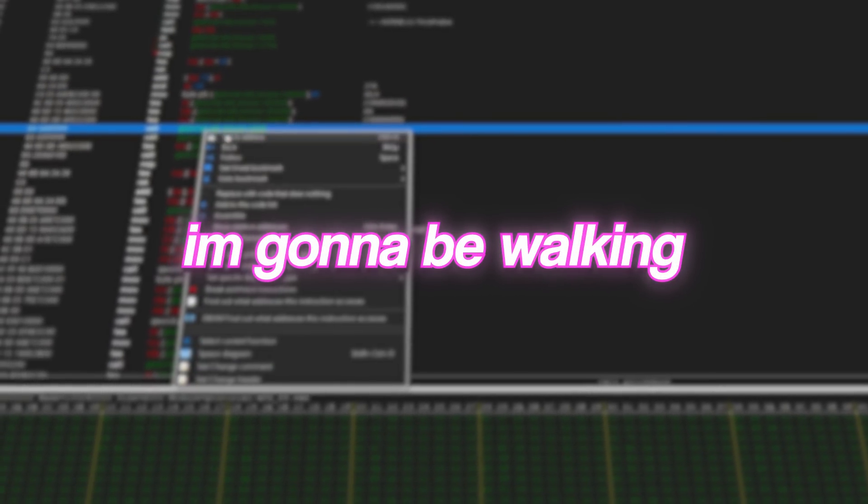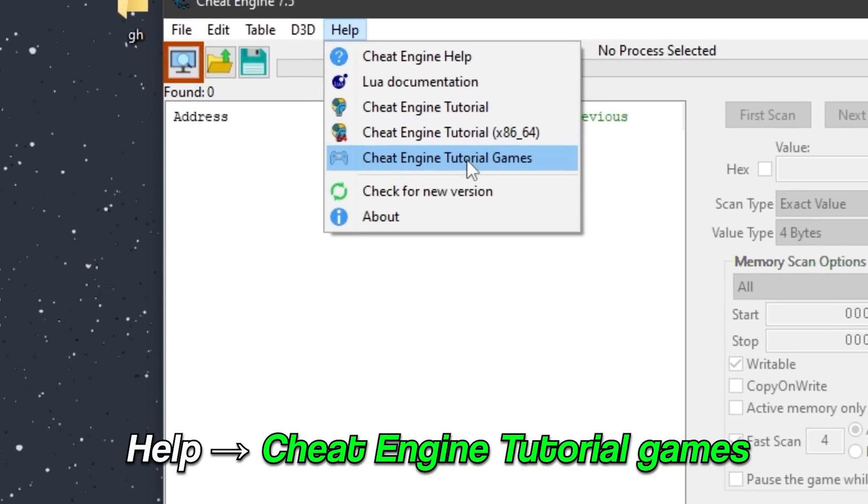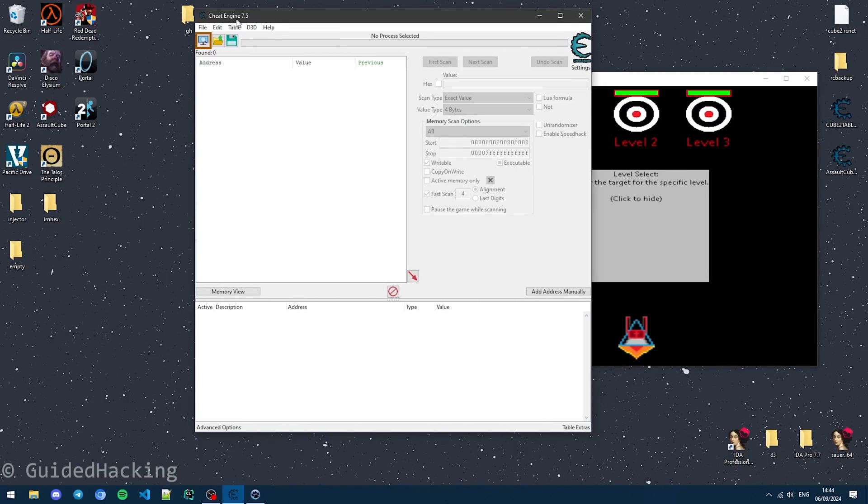Hey everyone, this is Saitam and in today's video I'm going to be walking you through the Cheat Engine minigames and showing you how to solve them. To access the minigames, you have to go to Cheat Engine Tutorial Games and attach to this process.